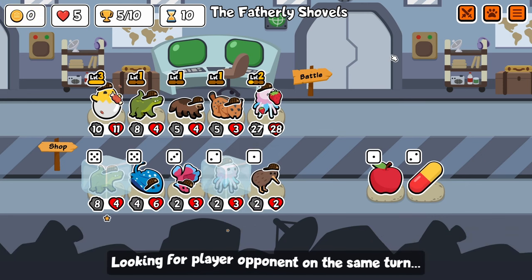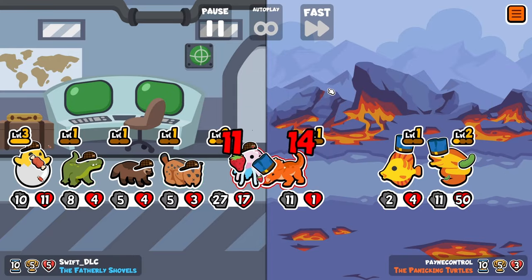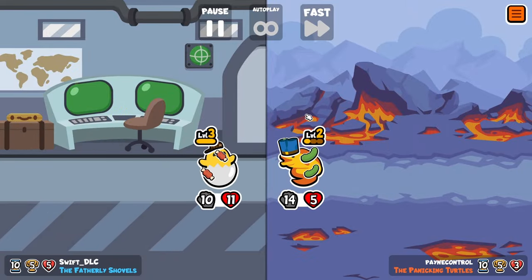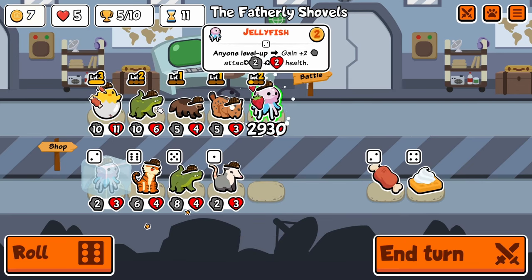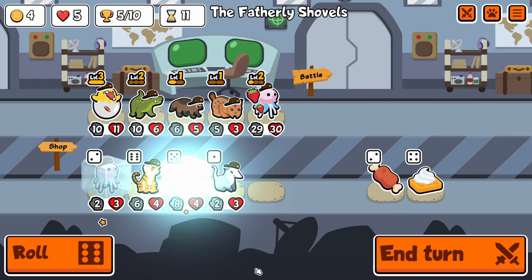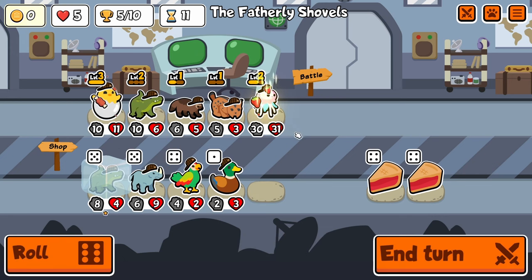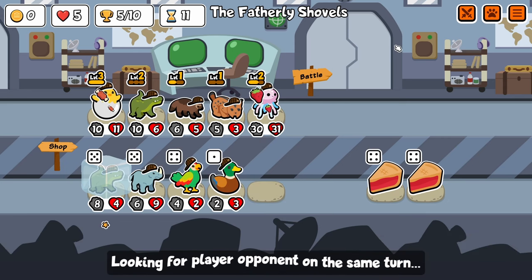Here you're gonna see level 3 hatching chick give experience to the croc, and then we're gonna level the croc up. The croc level up will buff the Jellyfish, so we're having kind of wonky scaling — but what works is what works. We draw yet another round, get the Crocodile level up, and we do have to level up the Wolverine manually, but that's the only one. Maybe I should have moved the hatching chick up to the second slot, but you know, it's whatever.